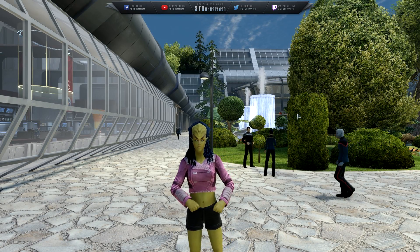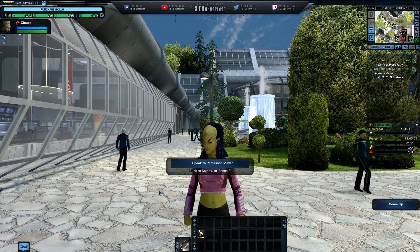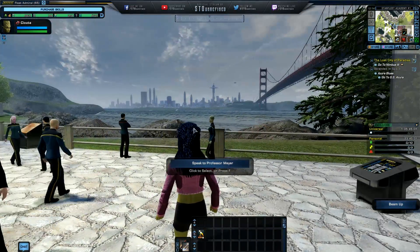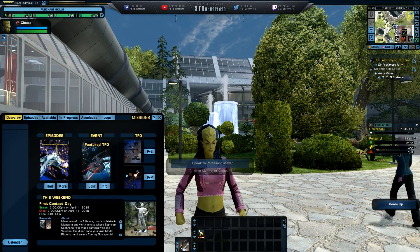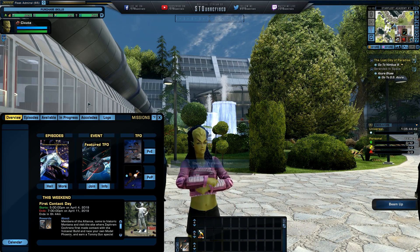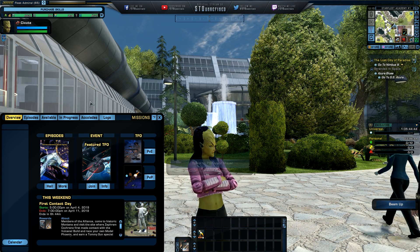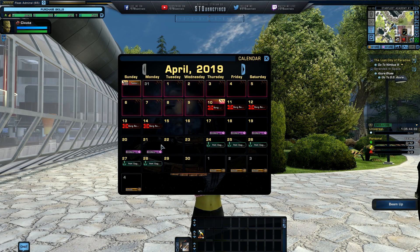On the tribble testing server you can see a couple of differences. The hair on my character looks a little bit darker and more interesting, even though I didn't change any settings. We also see that the Foundry mission is gone — no more Foundry. They've already mentioned this multiple times so it's not a surprise.